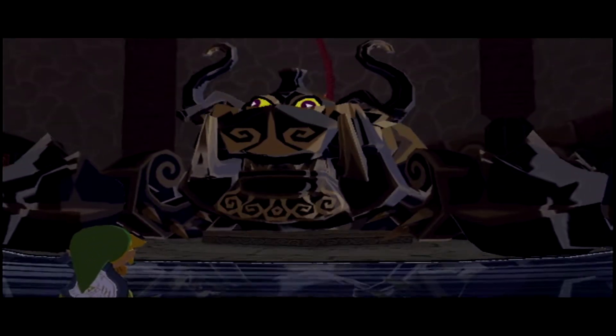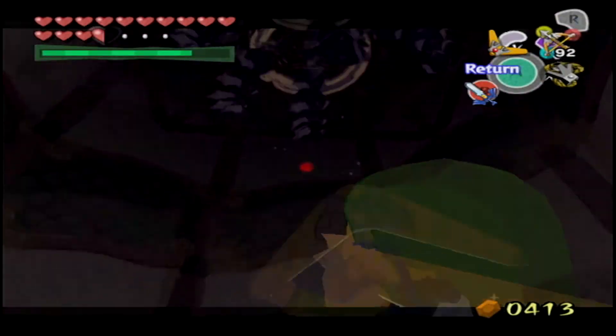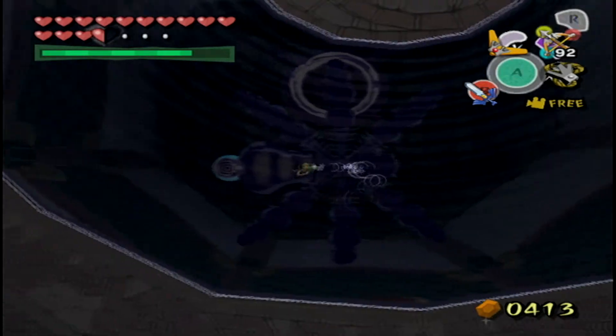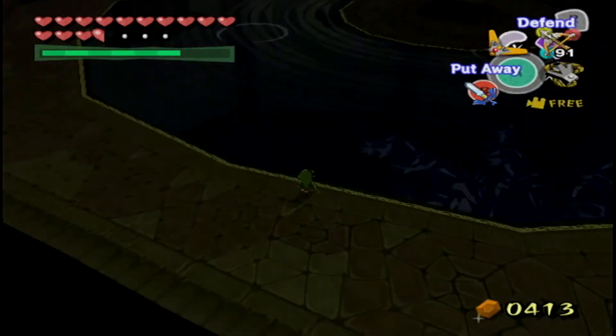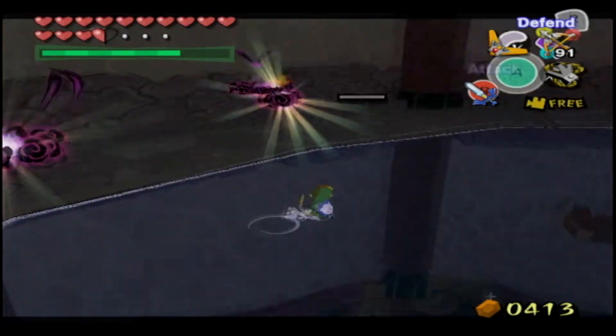I really like how they play the victory music and then make it all surreal and depressing — that's really creative. This boss fight is also creative because you can look in the water and see the reflection of the boss so you know exactly where to go. I don't like how there are regular enemies in the boss fight though — you can accidentally target them instead of the boss and they're a huge distraction.